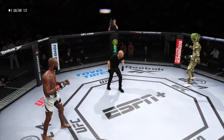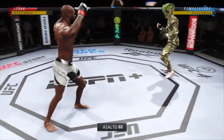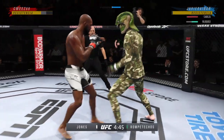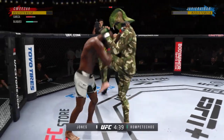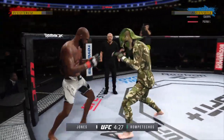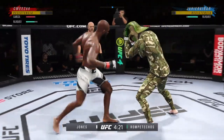Round two — hands up, look for your combinations this round. Big body kick. Let's breathe and move. He engages in the single collar tie. Tie clinch — a lot of elbows and knees could be coming from here. It's a very dangerous position, but an advantageous one for the offensive fighter. Watch for the defensive guy to try to break this immediately.